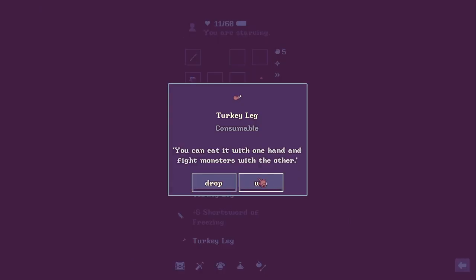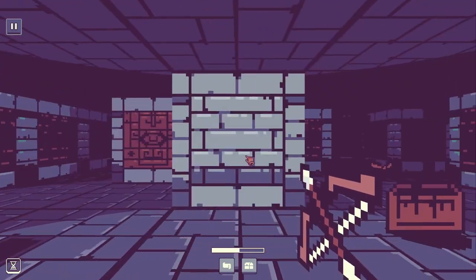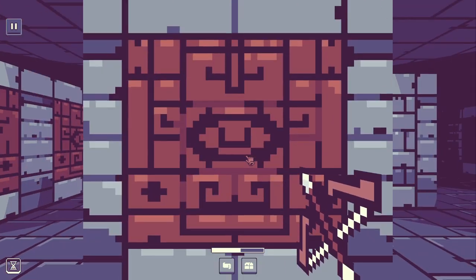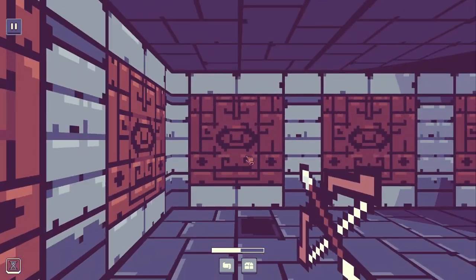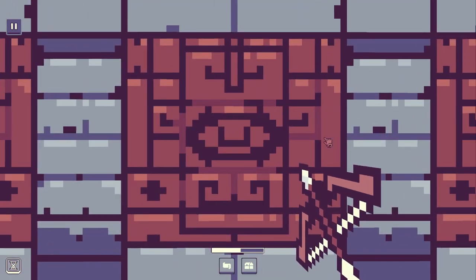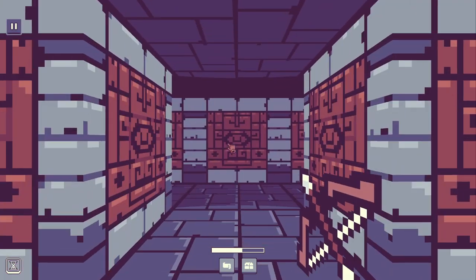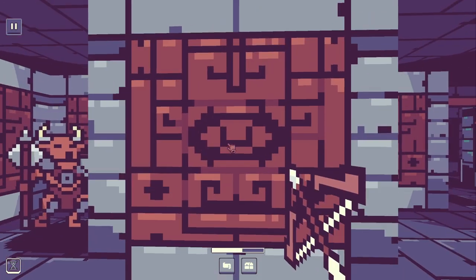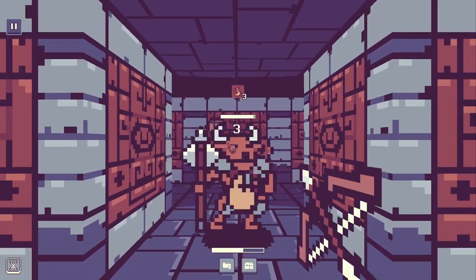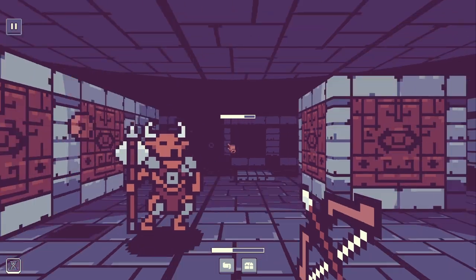We need to start thinking about our health. Starting to wonder if this is actually better than the bow of freezing, because I think I am blowing through my consumables a little bit quicker — I'm taking damage more often. Plus five boots — is this better than plus one boots of accuracy? I think it's going to offer me a bit more protection. Wait, there's something over here — oh, that is a minotaur. The bow of freezing at least gave me a bit more opportunities against these guys.